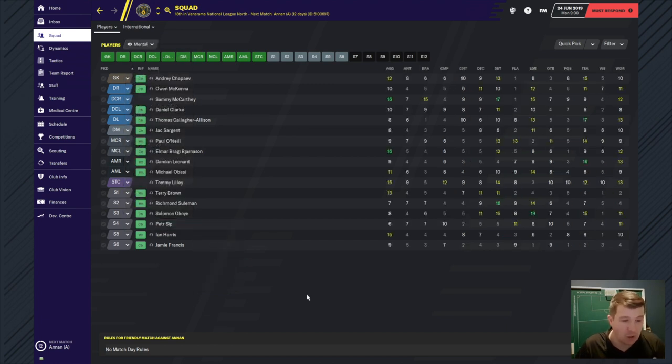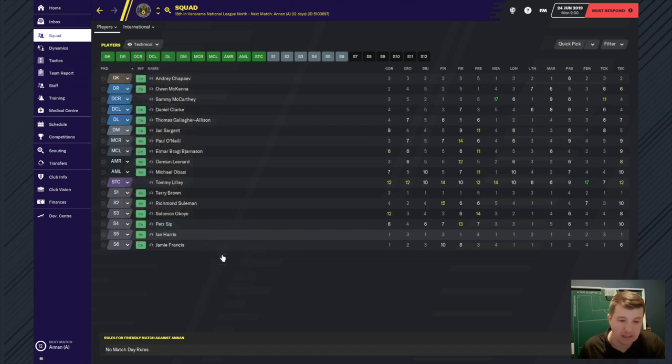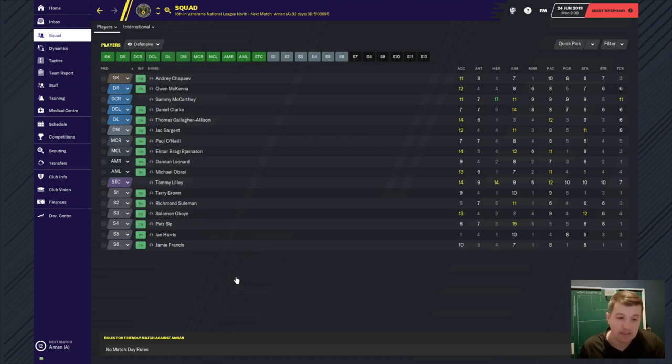Looking at the attributes overview: on the mental side there's not a lot of yellows and certainly not a lot of greens - it's more whites and off-grays, which are obviously shocking really. The technical side again not too much. On the defensive side there are a lot more yellows, so I think we're going to be more of a defensive side, though I will try and make us into a more attacking side.